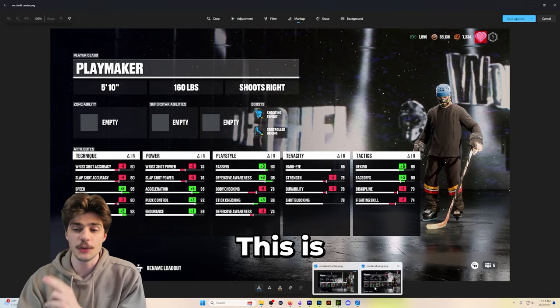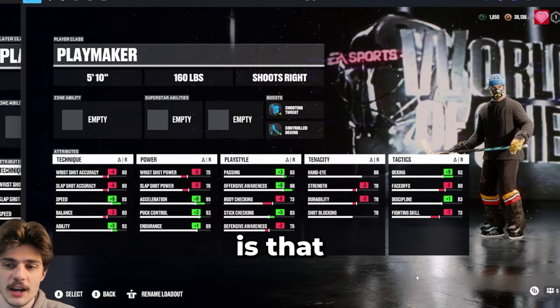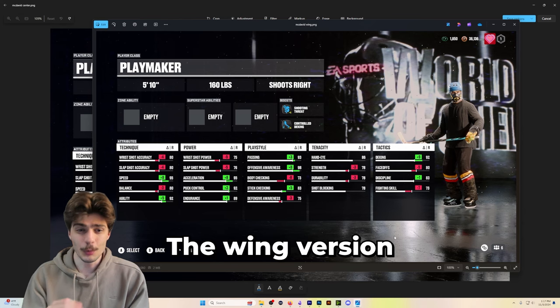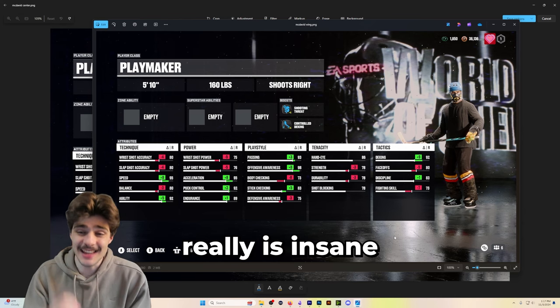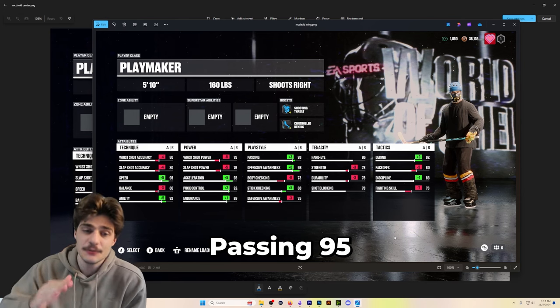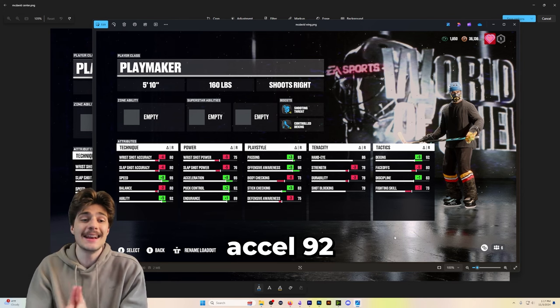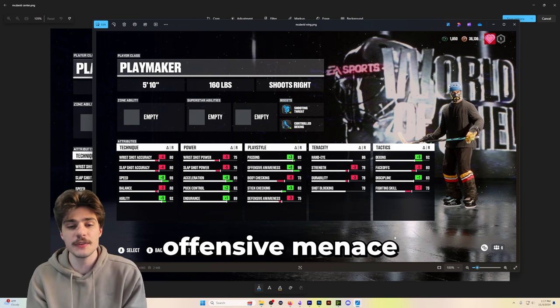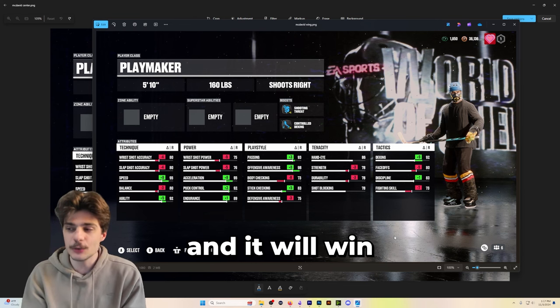The wing version is the other build. The only difference is that I brought the deking up, the face-offs down, and the discipline up a little bit. The wing version is really insane: 92 deking, 98 offensive awareness, 93 passing, 95 speed, 95 acceleration, 92 agility. This is a complete offensive menace, and it will win you more games.